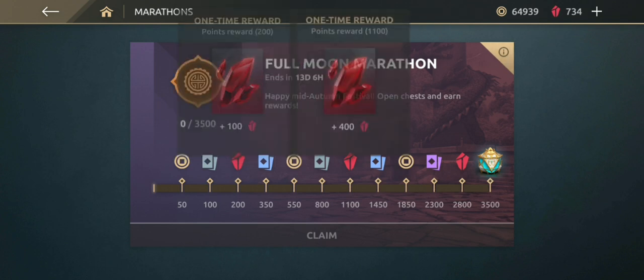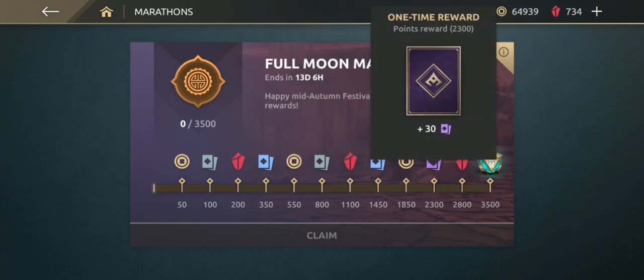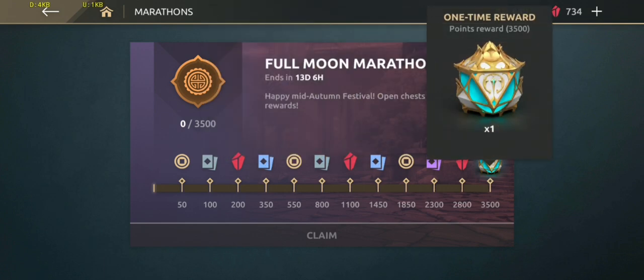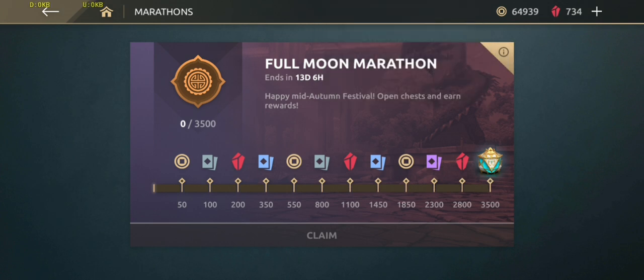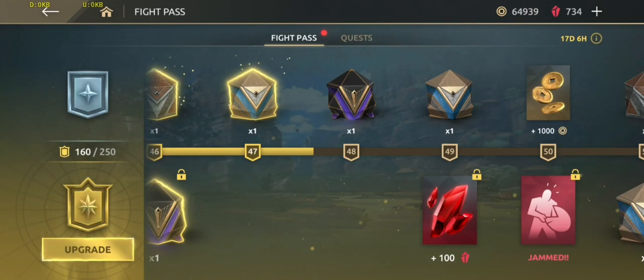There's a new marathon and the rewards are pretty awesome: 100 gems, 400 gems, 1500 gems, 2000 gems, 30 epic cards, 75 rare cards, plus 20 rare cards, along with a mythic chest. The point requirements are: 10 points for Apprentice, 25 for Warrior, 50 for Hero, 100 for Champion, and 250 for the Mythic chest — so it's a very hard marathon.